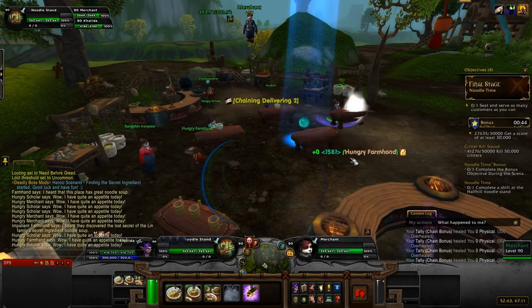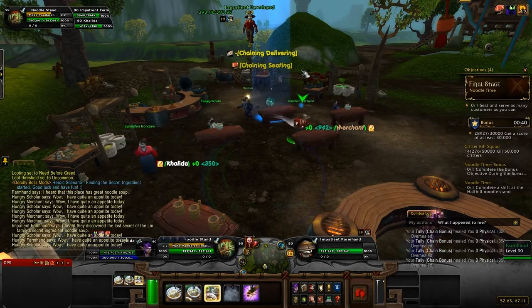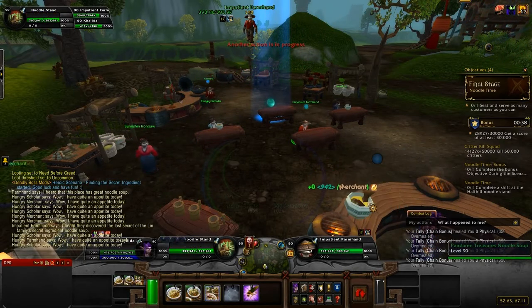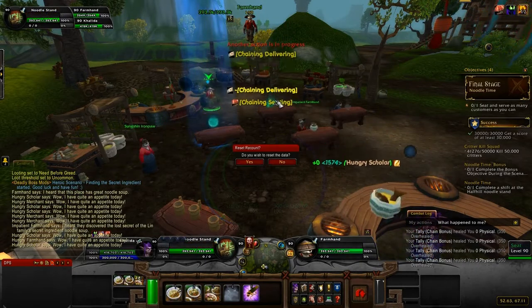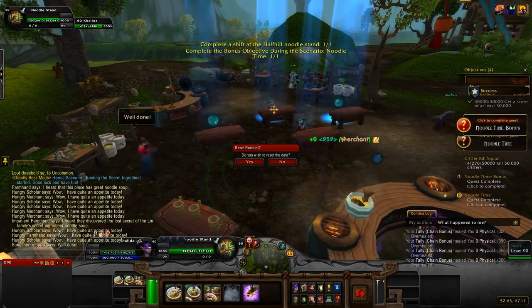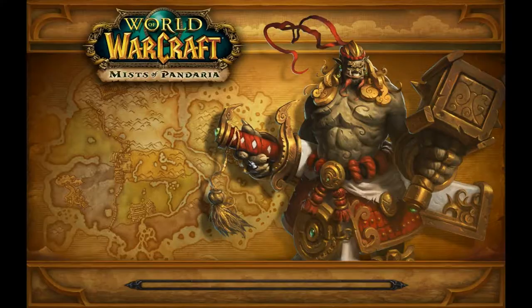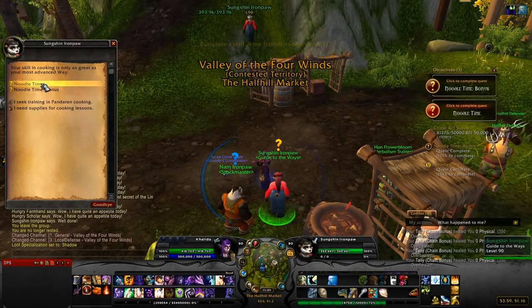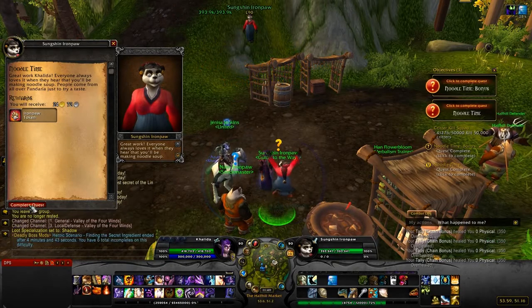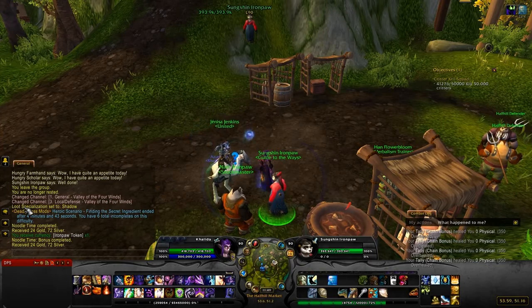That's pretty much it — it's just a matter of paying attention. We've done it, and we got over 30,000 points within the time limit, so we get the bonus as well. That's how the scenario works, and then you hand them in. You can't queue for the scenario once you've done the dailies. You get money and you get an Iron Paw token.